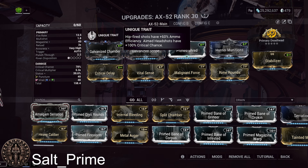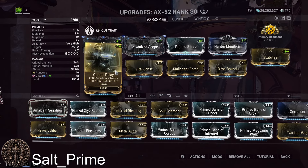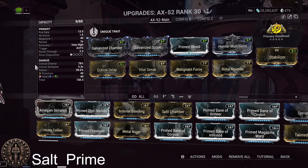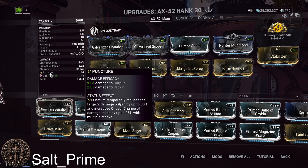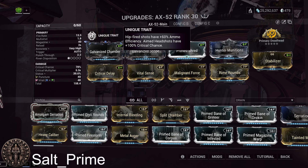I tested this by going to the Simulacrum. I took off Galvanized Scope, I took off Critical Delay, and I just had its base 26% crit chance. Its base crit with puncture, even at max, should not be getting orange crits, but it was easily getting orange crits with just the unique trait. That's how I found out it's final crit chance.